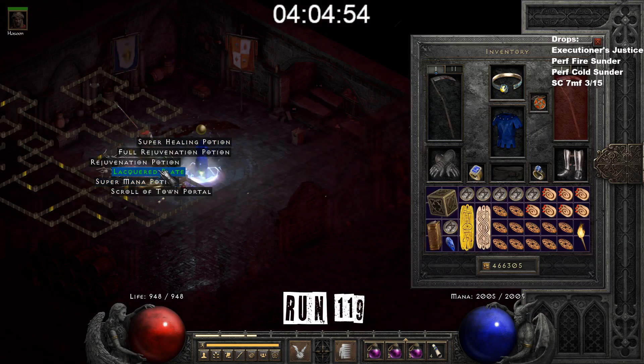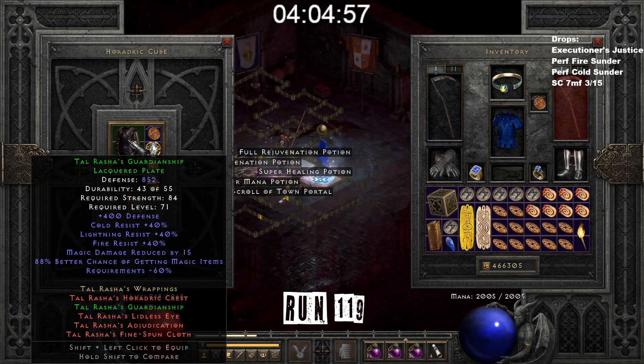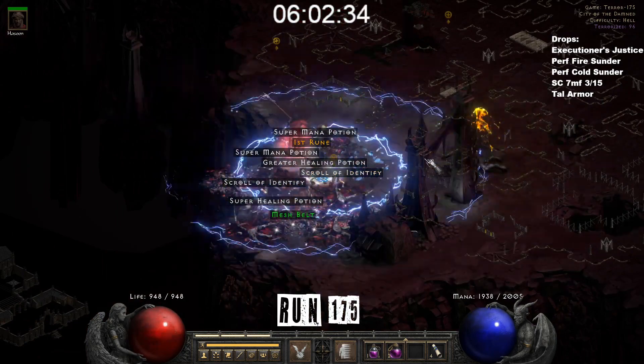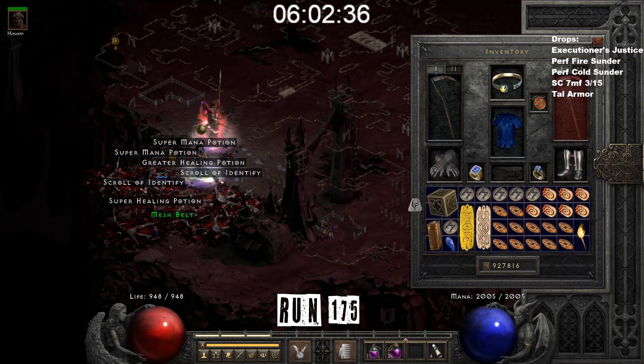Run 119, in Jail, I found Arush's armor — pretty low defense, but hello there. Run 175, in City of Damned, one of these ghosts dropped the beautiful Isthrun.